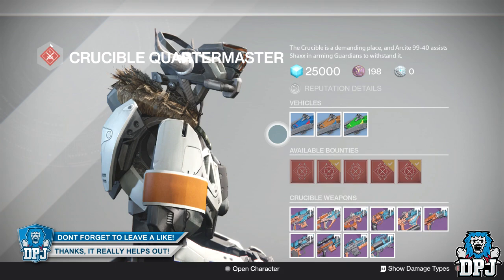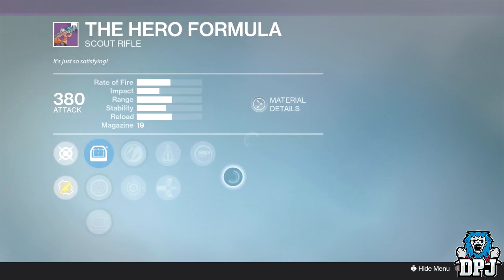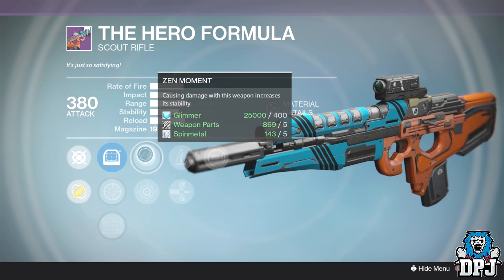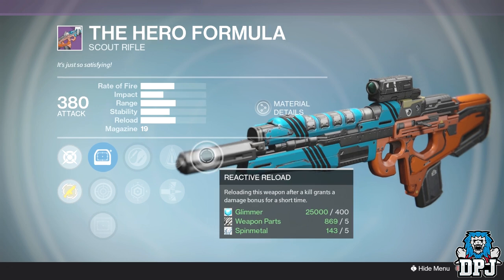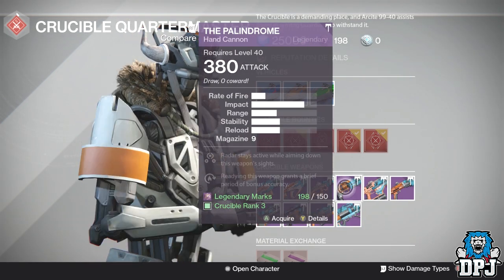The Hero Formula — I've said this a million times, I've got a perfect roll version and it's still a garbage weapon in my opinion. It has Reactive Reload, Perfect Balance or Armor Piercing Rounds, and Zen Moment. Reactive Reload is normally good on scout rifles, but I'd skip this one. I'm not even going to bother showing the bad weapons, so we're skipping the Palindrome instantly — it's just garbage this week.